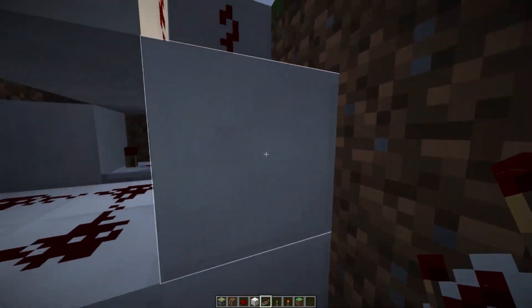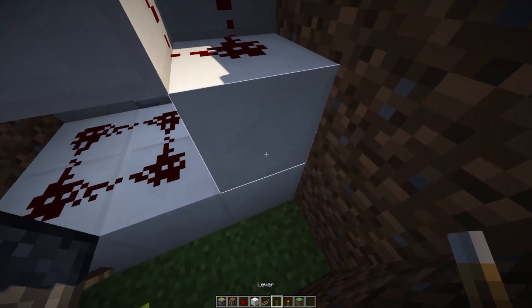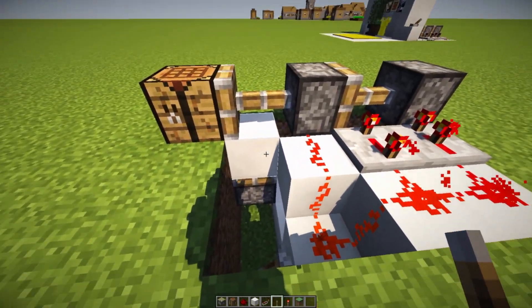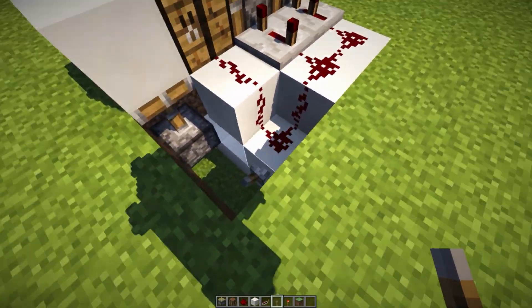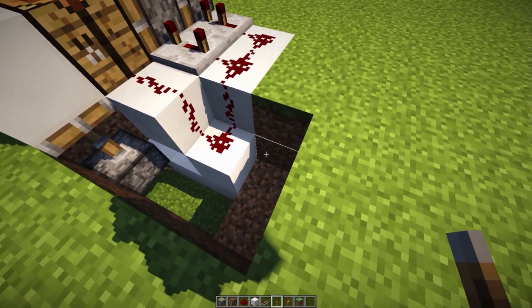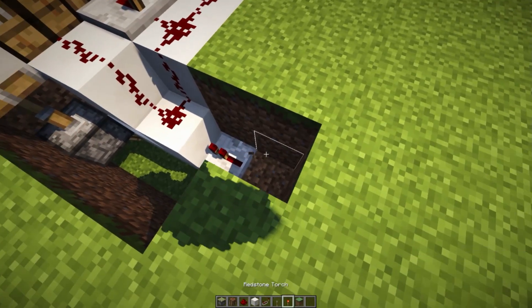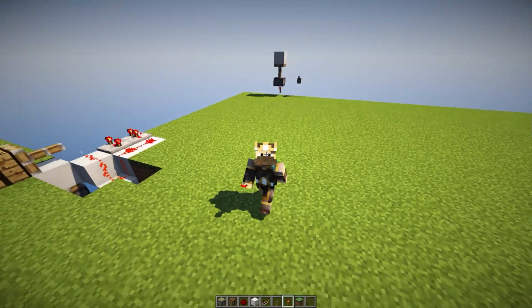When activating this, you want the input to go into this block — you don't want to activate the redstone directly. Place a lever on that block and turn it on — it sends down our piston and pushes out our crafting table. You don't want the redstone powered at the top; you want to add input into that block to toggle the system.